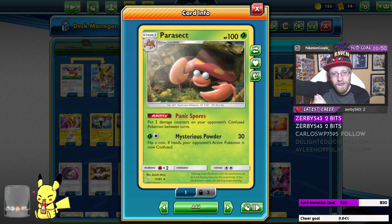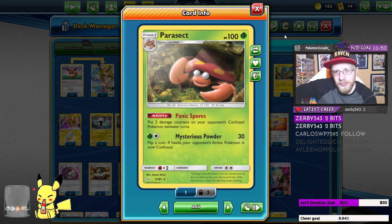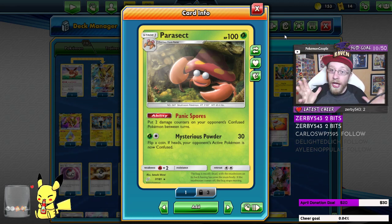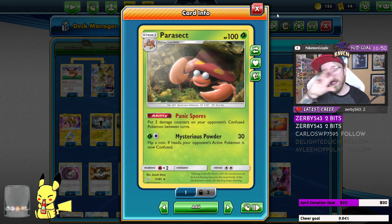What is up guys, it's your boy Raven, and today I'm gonna show you another deck. This is one of those weird decks that normally you would think, 'oh, it's not gonna work,' but actually the deck works. It's a Parasect deck — it's all around Panic Spores, so we want to confuse our opponent a lot. Let's go card by card and see the deck.